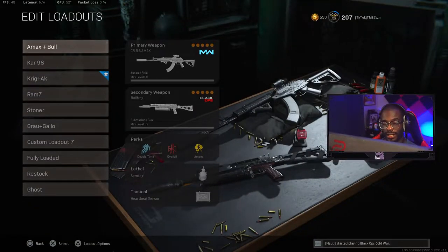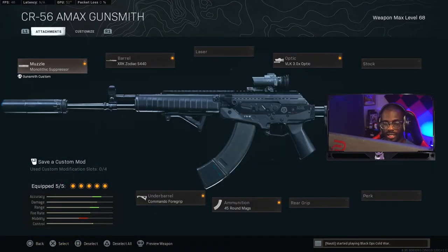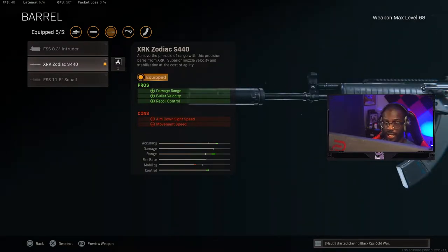I'm going to start strong. I think right now this is probably the best loadout in the game — it utilizes the best AR and the best SMG in my opinion. We're running the AMAX and the Bullfrog. For the AMAX, we run the Monolithic Suppressor to keep you off the map, add bullet velocity, and help with vertical recoil reduction. The XRK Zodiac Barrel helps with damage range, which really matters for 7.62 guns, as well as bullet velocity and recoil control.